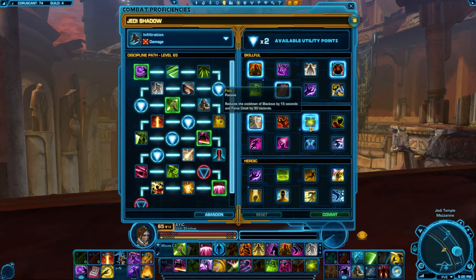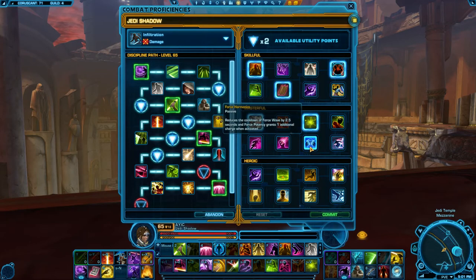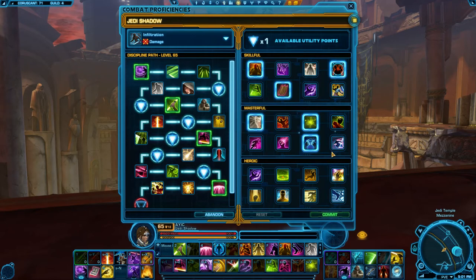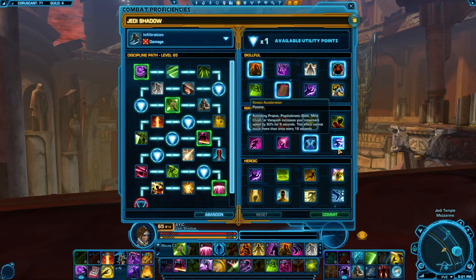Fade is a must for Infiltration for the reduced cooldown on Blackout and Force Cloak — it translates into increased DPS. Nerve Racking is PvP. Egress is mostly PvP, though it has situational PvE uses such as on Underlurker; however, Force Speed generally does a good enough job getting you where you need to go. Force Harmonix is very much worth taking — it adds an extra Force Potency charge, which translates to a DPS increase. Kinetic Acceleration is situational; you may prefer it over Misdirection but it's generally better to use Misdirection in the Skillful tier.